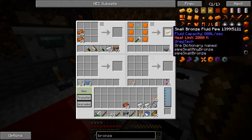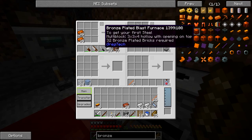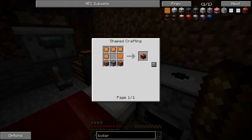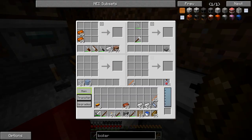Small bronze fluid pipes have a heat limit as well, which is interesting. Let's put in a boiler — small coal boiler. There's that weird faceless furnace texture. I wonder if we can run off of charcoal or lignite coal — I guess we'll find out. Probably should have tested that ahead of time.